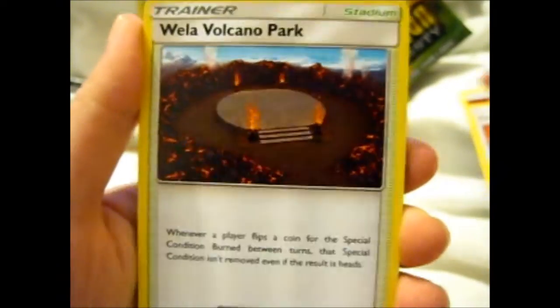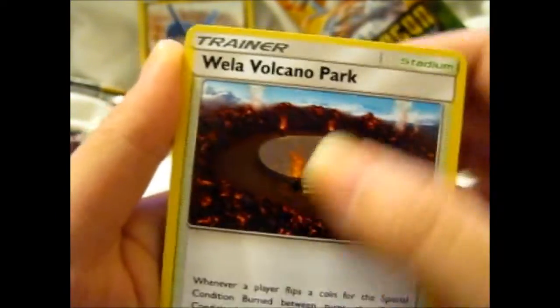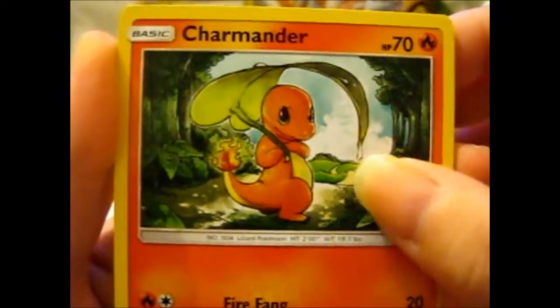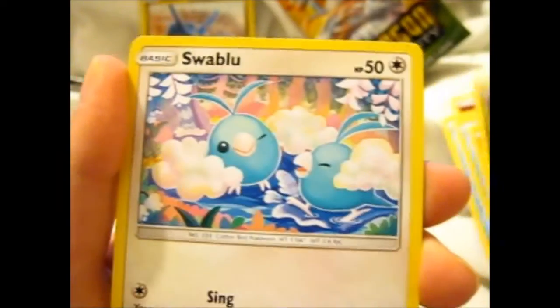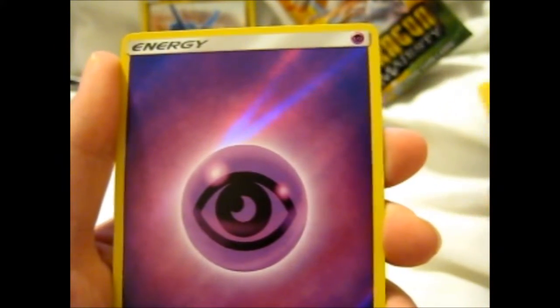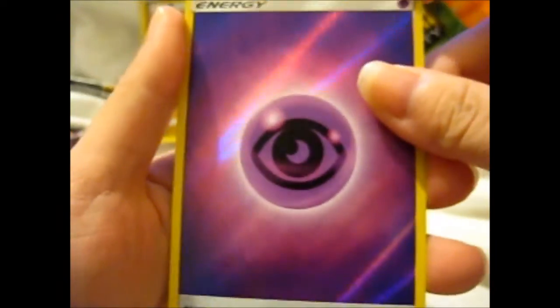Opening the Salamence pack — looks like four cards. We've got Fairy Energy, Fiery Flint, Hala, Wela Volcano Park — where Kiawe's challenge thing is, I guess — Lapras, a cute Charmander that's actually not sad, not raining, so it's not going to die. Good. Swablu, Trapinch, and a reverse Psychic. I still need a reverse holo — that's good.